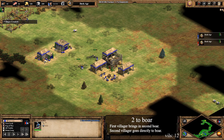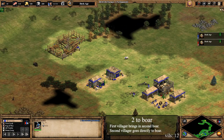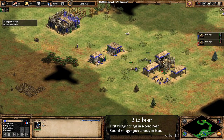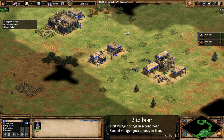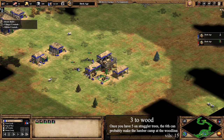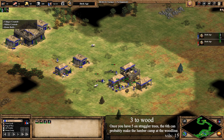Once the barracks is complete, you'll have enough wood for another house. Make another house next to the barracks and shift queue this villager back to a straggler tree. Since you don't have any more wood, you'll have to collect from straggler trees to afford a lumber camp. The two villagers that come out after the barracks villager go to straggler trees. Make sure to queue up a militia as soon as the barracks completes. The next villager has to bring in the next boar just as the first one is finished. Villager number 12 goes to boar, so you should have 9 on boar at this point. Make sure to force drop food as you need it. The next 3 villagers go to wood.